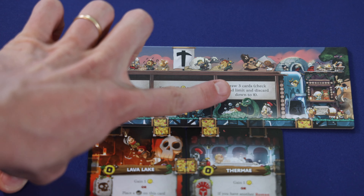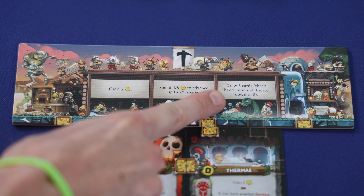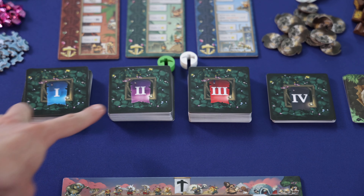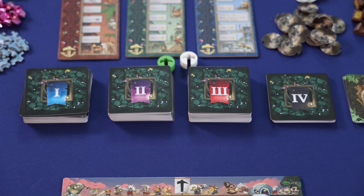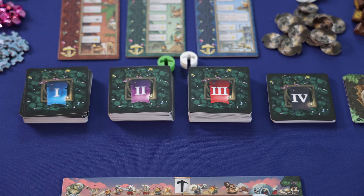There are also abilities that will instruct you to draw cards or advance. Whenever you're instructed to draw cards from an ability, you can pick any one of the decks leveled 1 through 3 and draw them one at a time. You can't draw from the level 4 decks when taking a draw card action — you can only gain level 4 cards through the different progress boards or some events. And if you ever have more than 8 cards in your hand, you have to immediately discard down to 8.